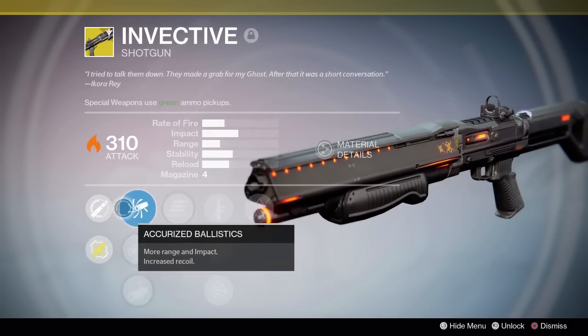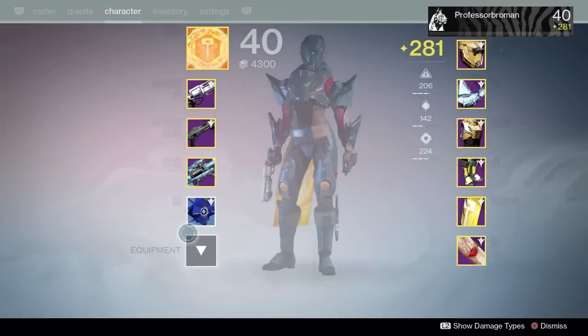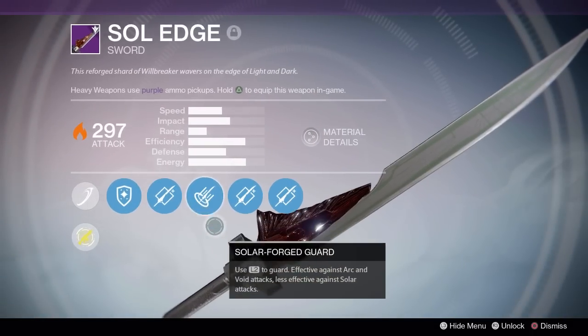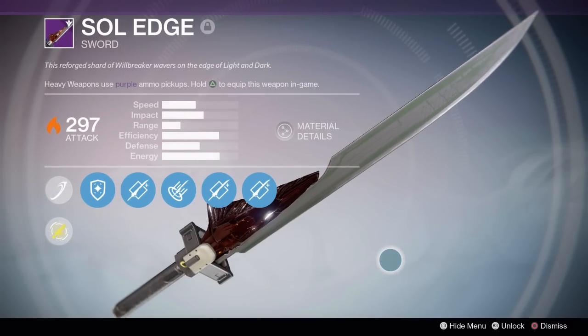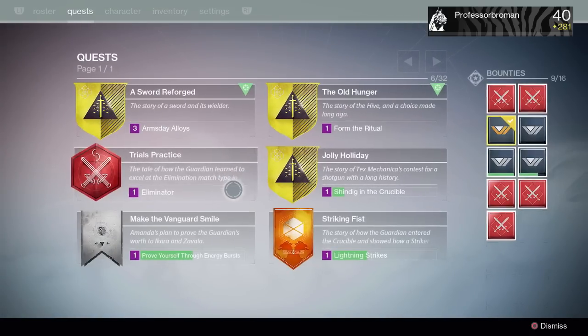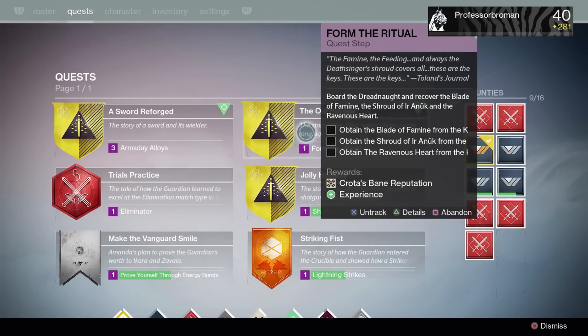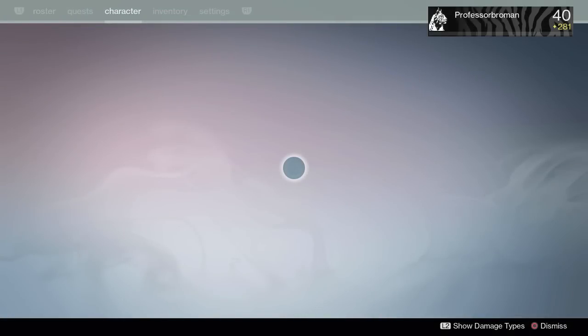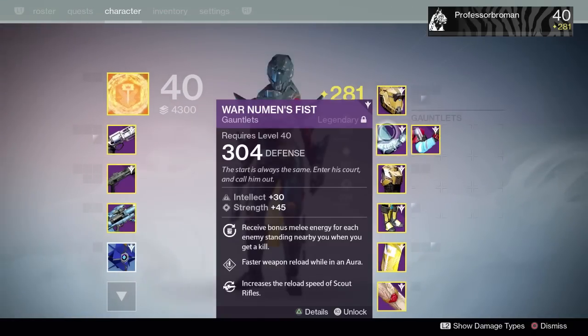Can't wait to try the Invective out everywhere because it's 310. We also got ourselves the Soul Edge, and on my Warlock you saw the Arc Edge. I'm ready to do the next part of the Soul Edge quest on this guy — right here — we're waiting for Arms Day on that, and that's for the exotic sword.